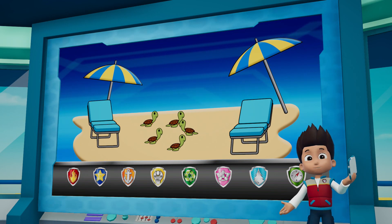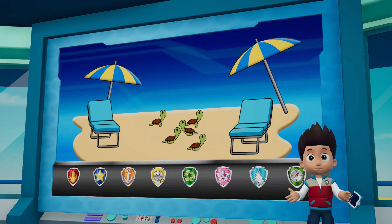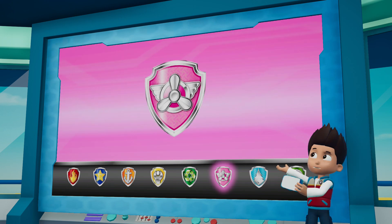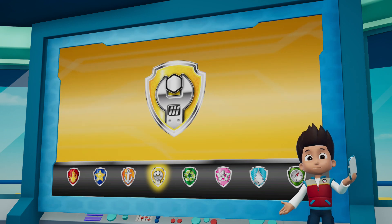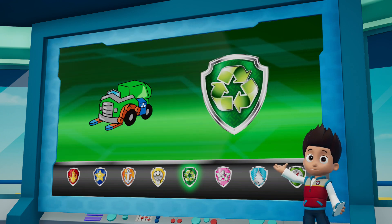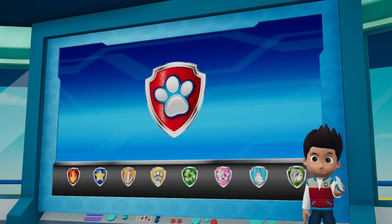Oh no! Captain Turbo has reported that a family of sea turtles got lost on the way back to the bay waters! We have to help them! Skye can fly through the air to find the sea turtles! Rubble can repair the path back to the bay so the sea turtles can get to the water! Rocky will go with Rubble and make sure that the path is clear! Paw Patrol, let's save the sea turtles!